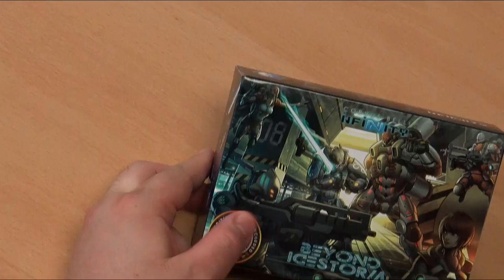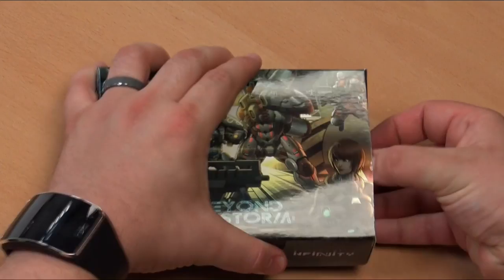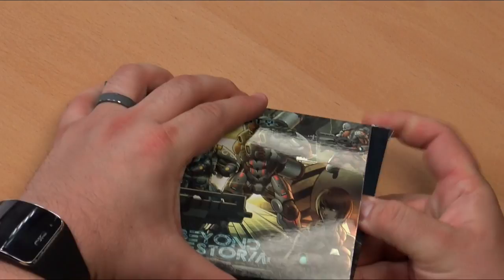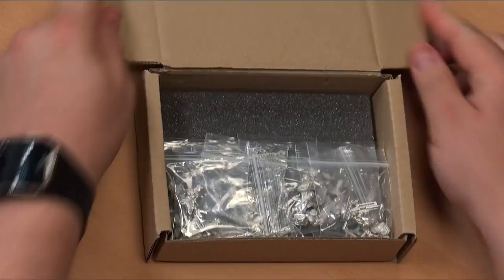Operation Ice Storm was the first box set, coming out in 2014 — a super successful product. So this is the Beyond Ice Storm set. We're very fortunate not only to have the boxes, but also painted versions of the minis to show. There are six miniatures plus one special pre-order miniature. Let's begin with PanOceania.